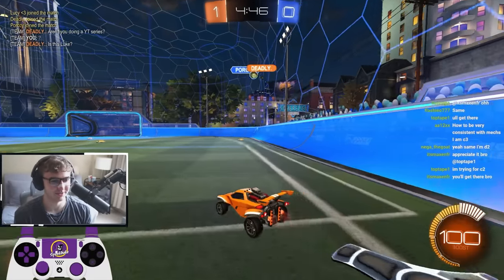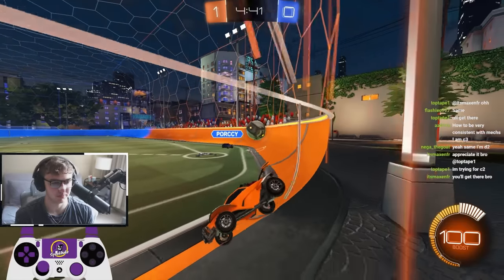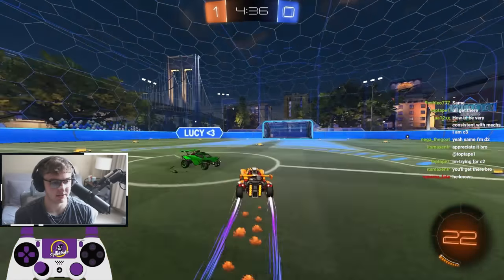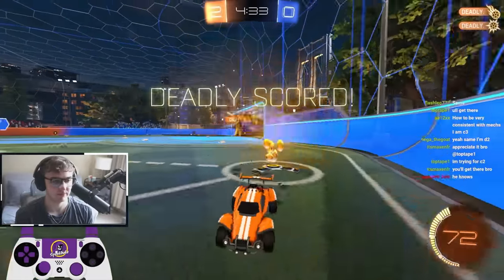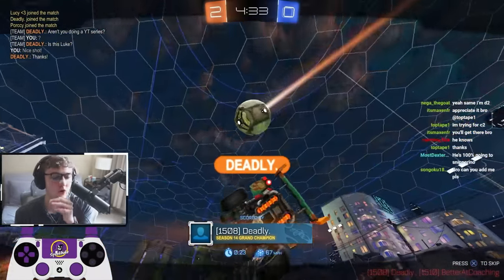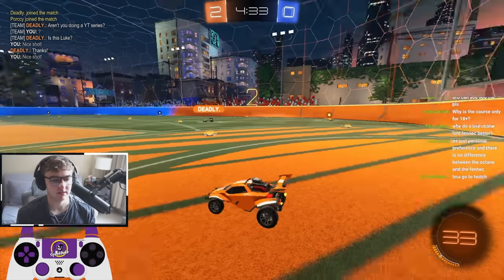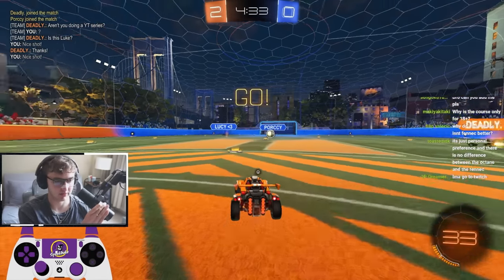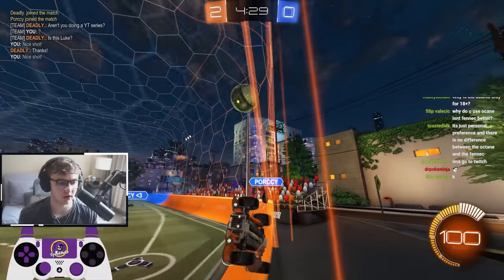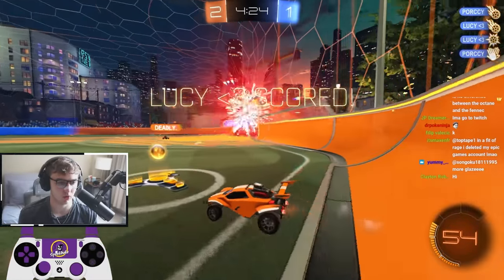All right, get a crab half boost. Once I realize we have a 2v1, that's when I start going for demo. Once I'm already in front of my teammate, if my teammate goes for an early flick there, that's perfect play. We'll get a free goal. I'm going to cheat up — it looks like he's got a touch. He just plays it into my corner. Unfortunately, I totally mess up my touch. If I would have sent this ball to the corner, we'd be totally fine.